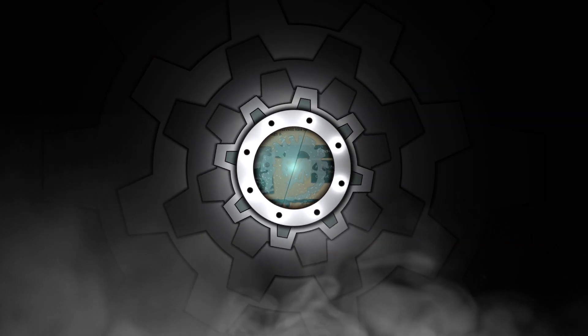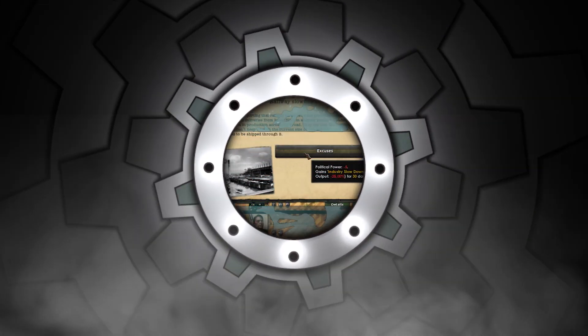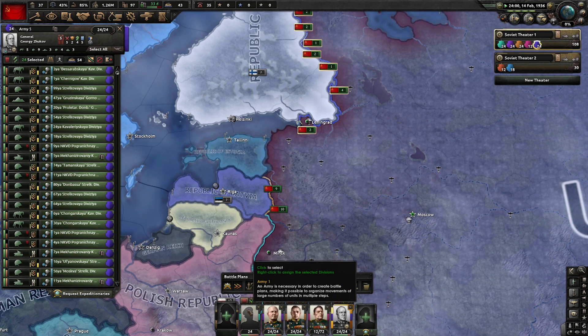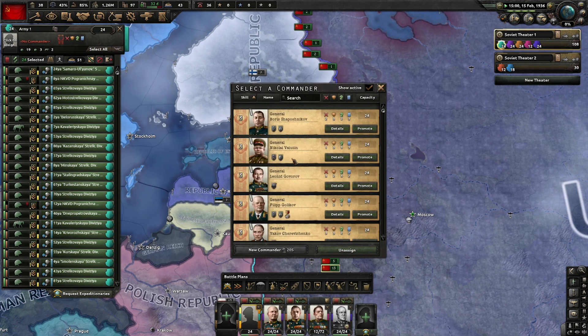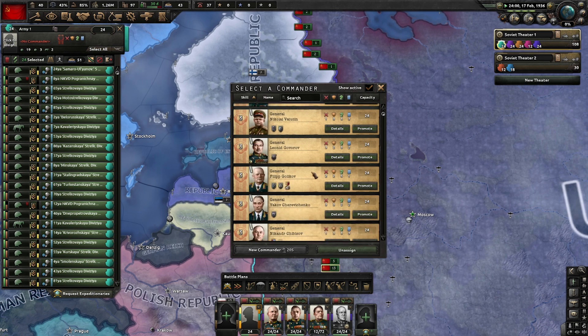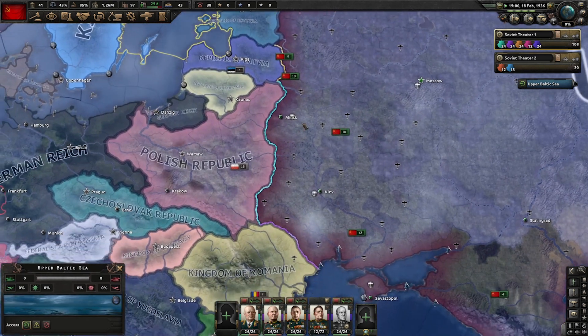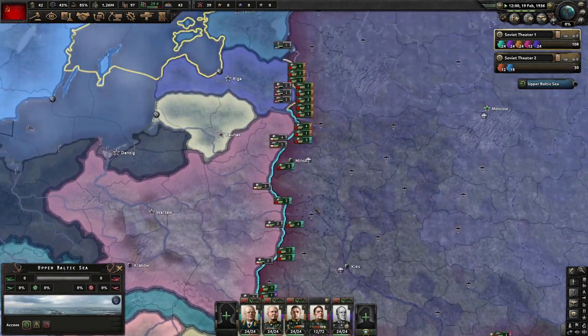Focus trees are the worst mechanics ever introduced to any of the Paradox games. There, I said it. No doubt such a statement will trigger a lot of people who by now are used to playing with focus trees. But in this video I'm going to break down the focus tree mechanic and explain exactly why I think it's such a bad idea and how, maybe, it could be improved. Remember that this is just my opinion — you may have your own view and it is totally fine for us to agree, disagree, or partially agree.